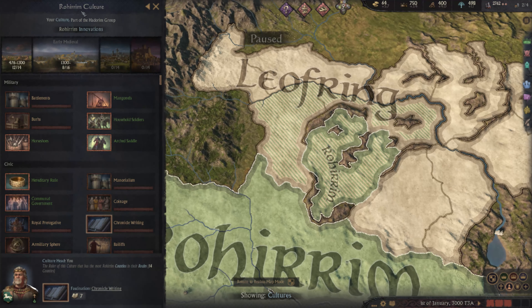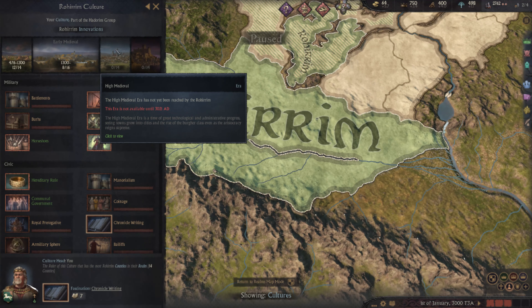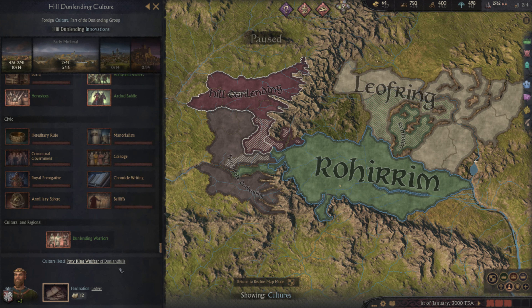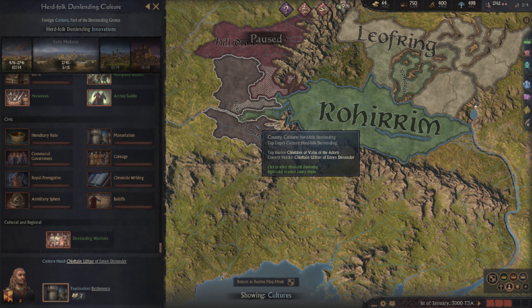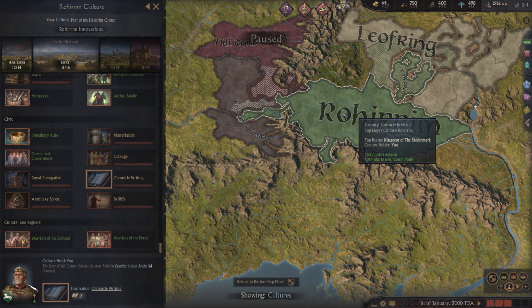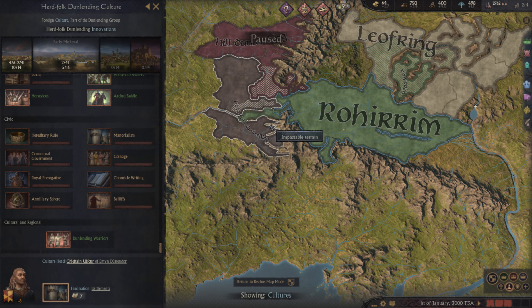They've even got their own cultures as well — so you've got Rohan, then a Dunland culture. They're still mostly the same base mechanics but with these thematic overlays applied.